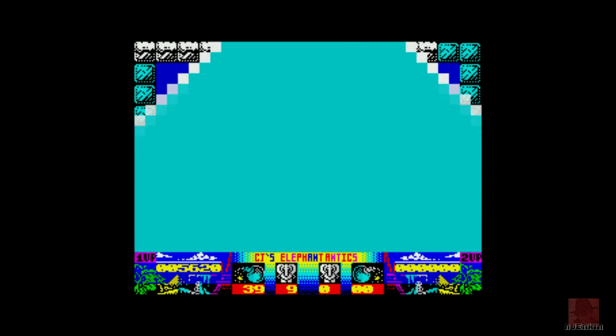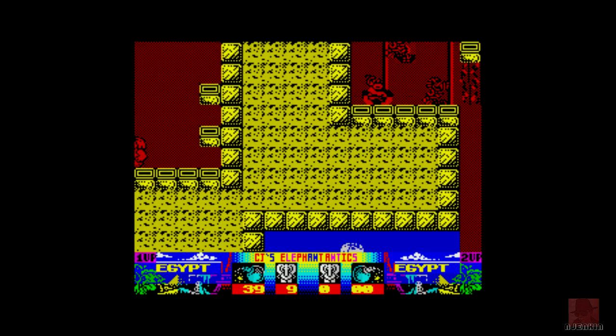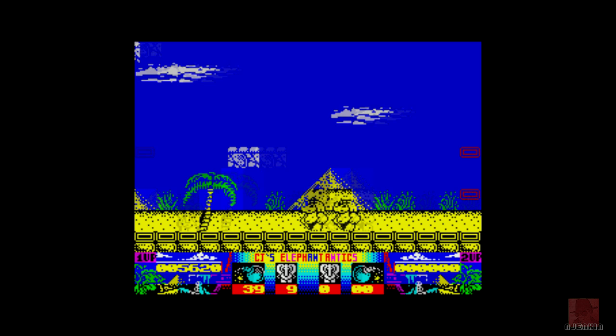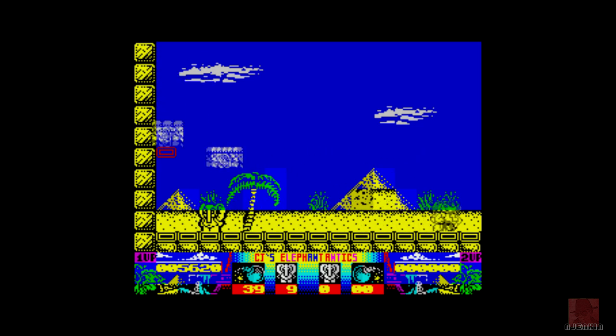Wunderbar. So I think we will leave it there. I think the next stage is Egypt — all in yellow and red. So hope you liked having a look at that one. It wasn't bad, was it? It's pretty good if you look at it in context. But 1991 — I don't think it would have had much mileage. That was CJ's Elephant Antics on the ZX Spectrum, published by Codemasters in 1991. Got any comments about this game, similar games, or anything retro? Then please put that below — you're always more than welcome. Until next time, take great care of yourself and a very fond goodbye.